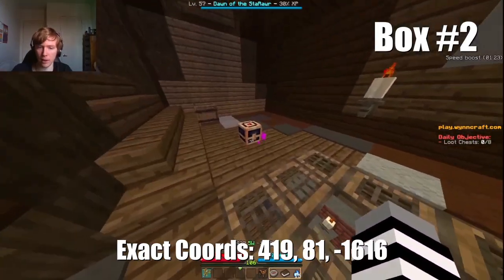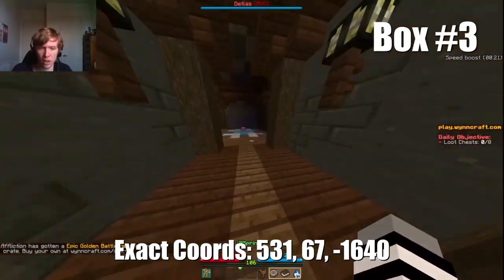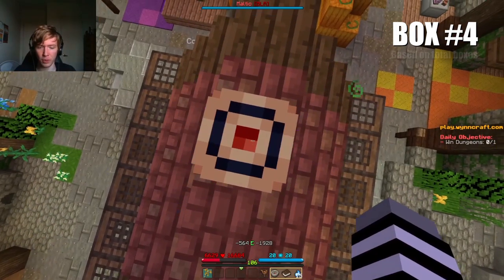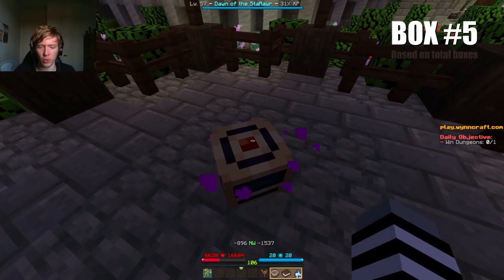So that's the first one. It was upstairs in the house next to the dungeon scroll merchant, at the coordinates minus 564, minus 1928. The second box is in Ragni, at the coordinates minus 896, minus 1537.